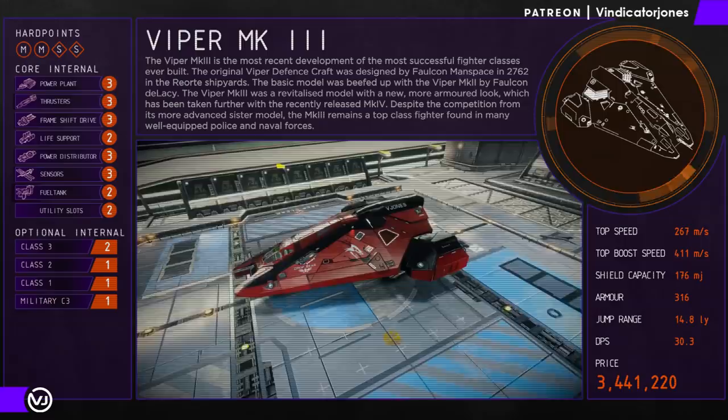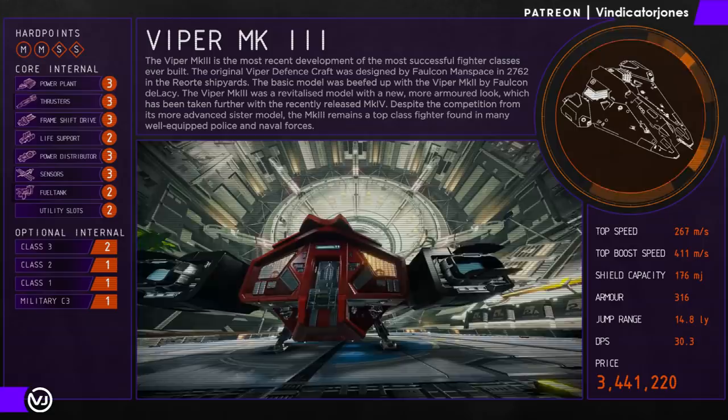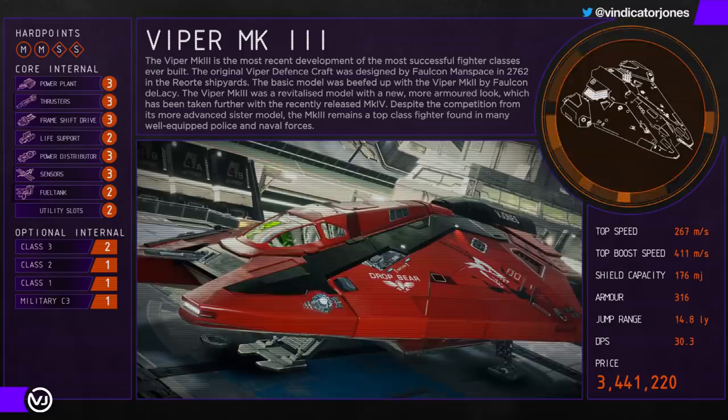It has two medium hardpoints, two small hardpoints, and is fast — over 410 metres per second with A-rated modules and even faster with enhanced performance thrusters if you can get them. The Viper Mk3 is quite manoeuvrable without being too twitchy and responds well for those learning to tackle flight assist off for the first time. The Viper also has relatively good shields and can take a bit more punishment than both Eagles, and obviously is able to use more armour.